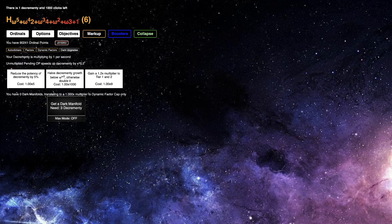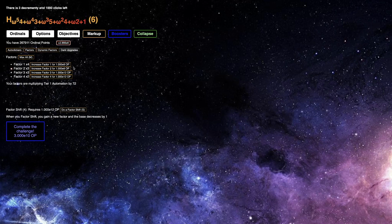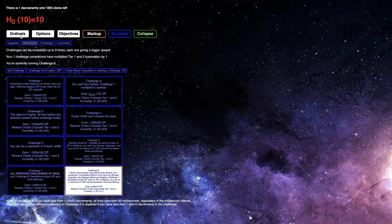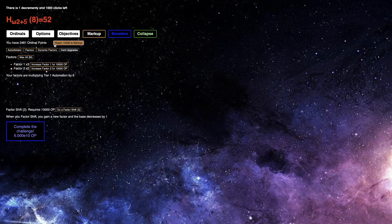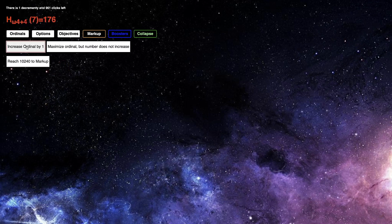We're just going to beat the challenge — it's super easy to beat. I need to get like 3e10 ordinal points here. It's super easy to get. We have 6e10, which means I can actually do it two times just initially. Which is pretty amazing — to be able to do this challenge twice at the very beginning of a collapse. That really speeds up the early part of a collapse, and that's just so helpful.